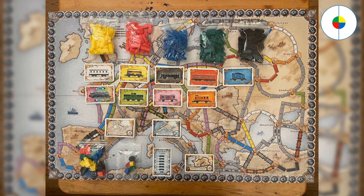Additional components include 15 colored train stations — though you don't usually need to use the train stations — 5 wooden scoring markers, 1 scoring card, and one bonus card for the longest path.